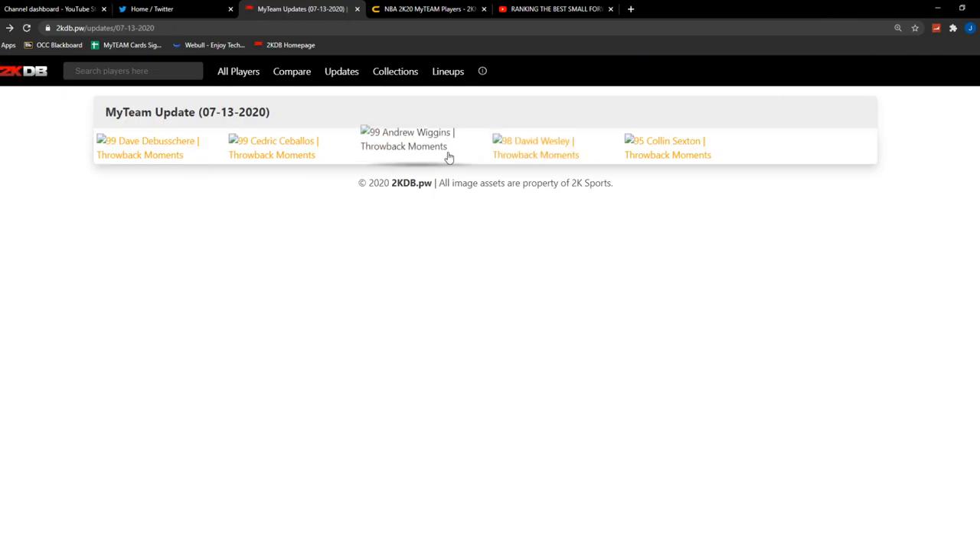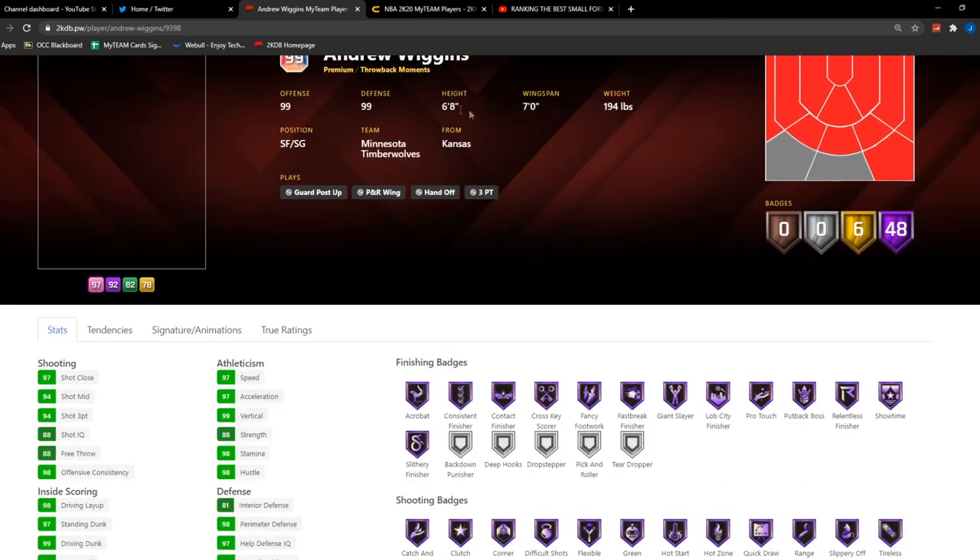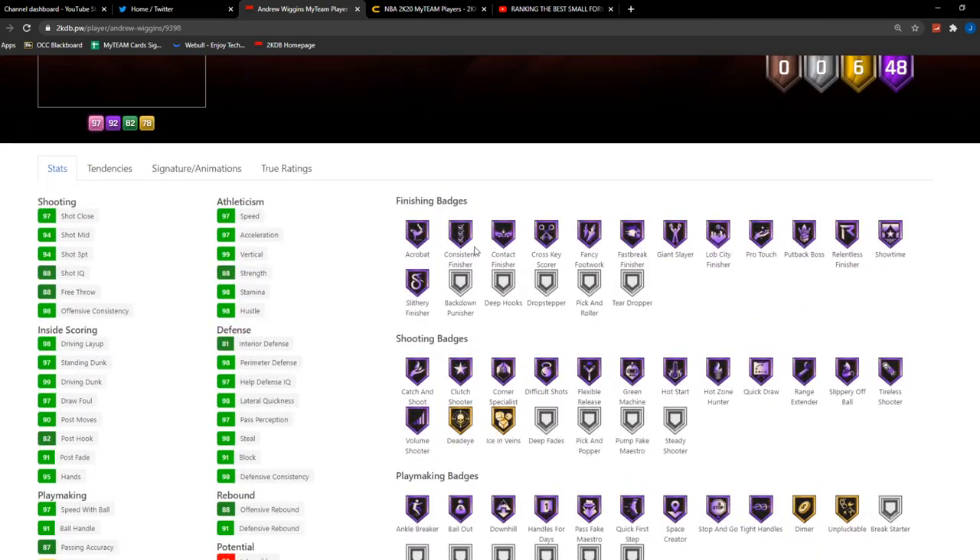He's not a card you're really holding out hope for being amazing. Next up, we have Galaxy Opal Andrew Wiggins, a card at six foot eight with a seven-foot wingspan, which is pretty good. The stats on Wiggins are looking nice.